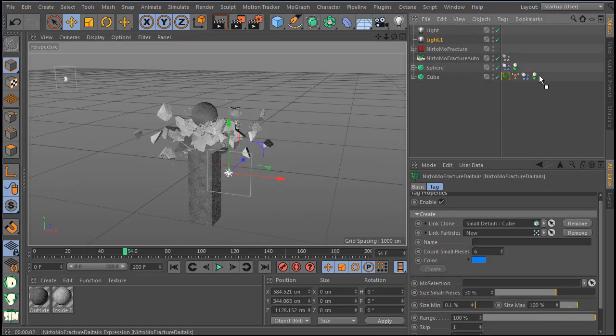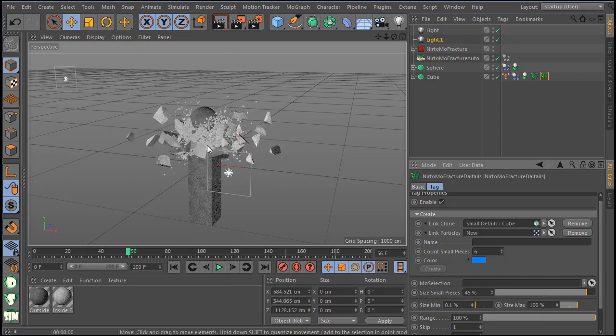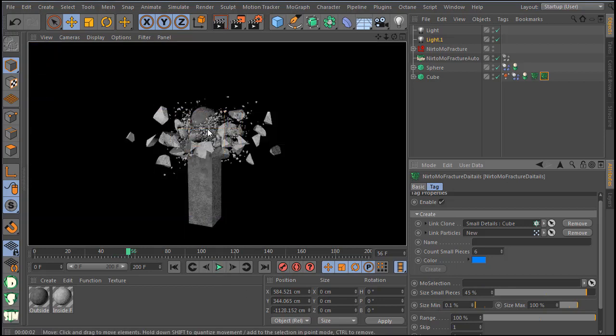I can copy this tag. If I go to another one and set 45%, this will give us small pieces and bigger pieces together. You can also change the size if you want. Now you can see in the result that I have smaller and bigger pieces mixed together.